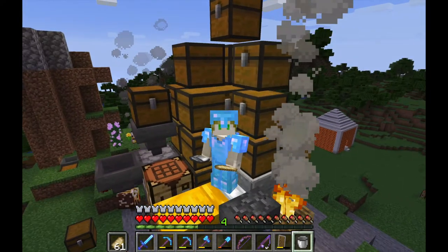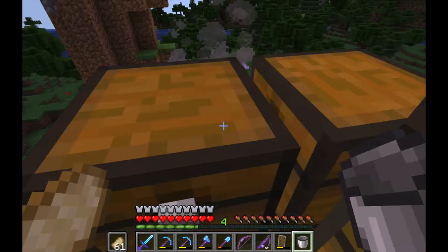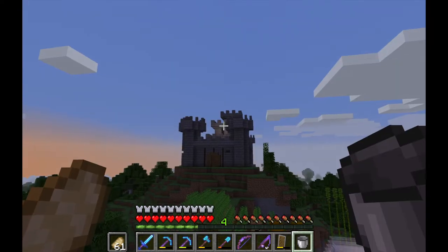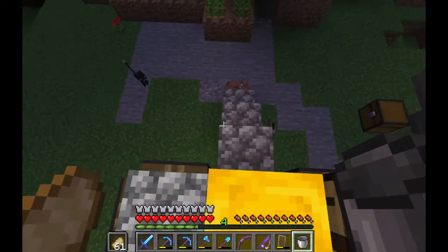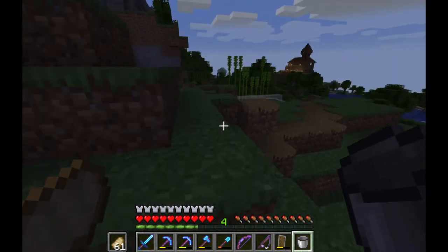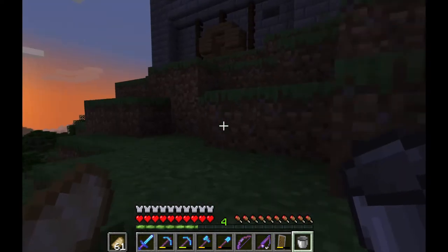Hello everybody, and welcome back to another episode of iCraft. Today we're going to be starting a somewhat large project of making our sorting system. Remember last time we carved out a big space? Well, that turns out that was right under our castle, and so we are going to create inside that the basic shell for what our sorting system is going to go onto. So let's get into that time lapse right now.